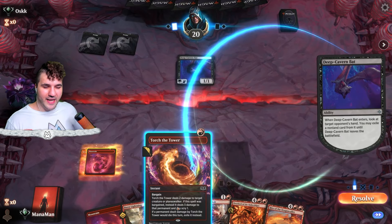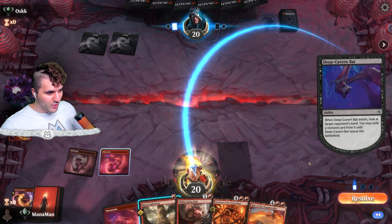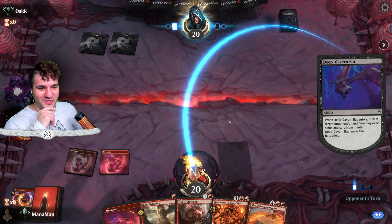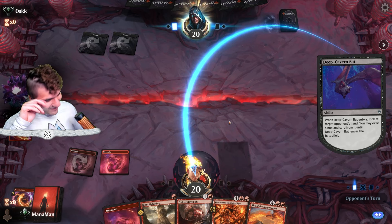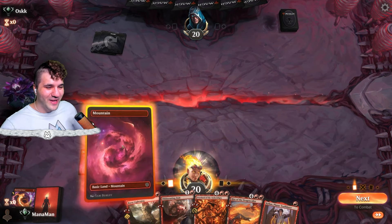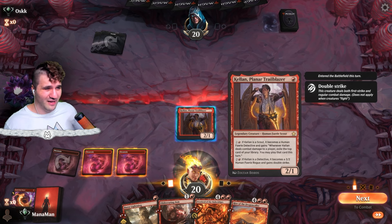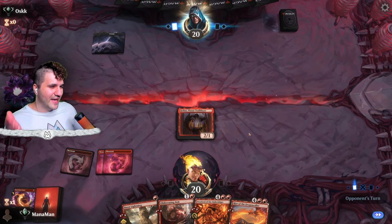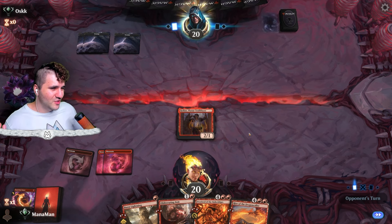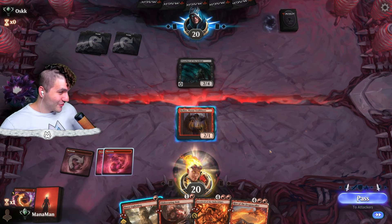Should I go for Torch of the Tower or Burst Lightning? Torch of Tower for now, since Burst Lightning we can hit face with Rite of the Dragon Caller. Looking at my hand — I got an Overlord and a Rite of the Dragon Caller. When I first saw it I was like it costs six, it's just gonna get removed, but it's kind of impressing me. Kellen is just a good card — if it's a Scout you can go for two, it gives impulse draw on combat damage, and then for three you get double strike.